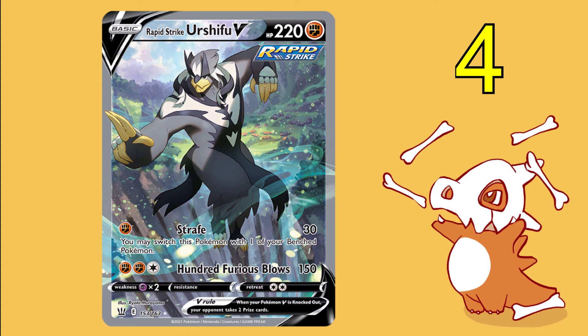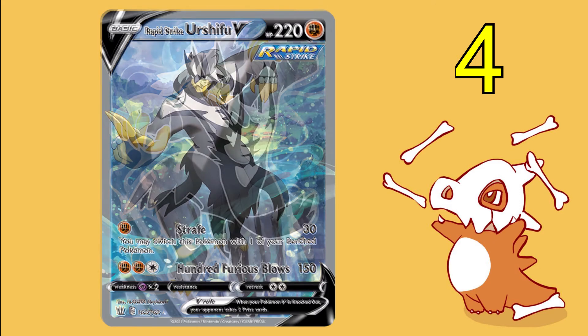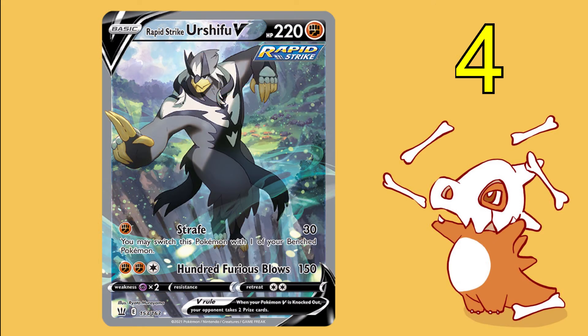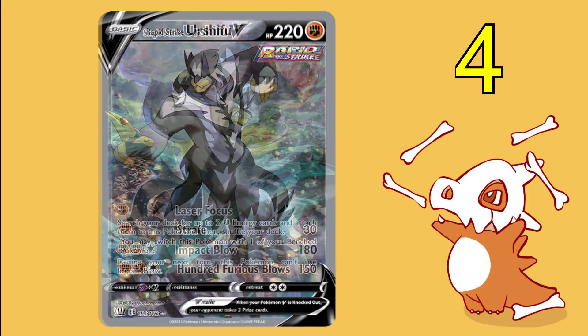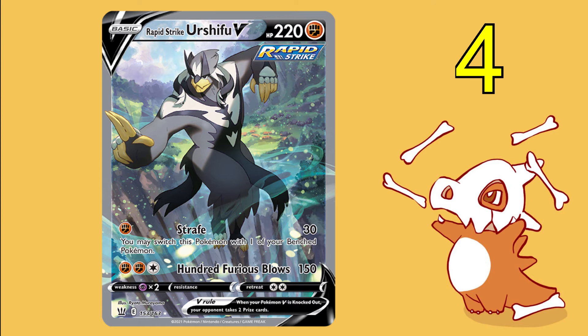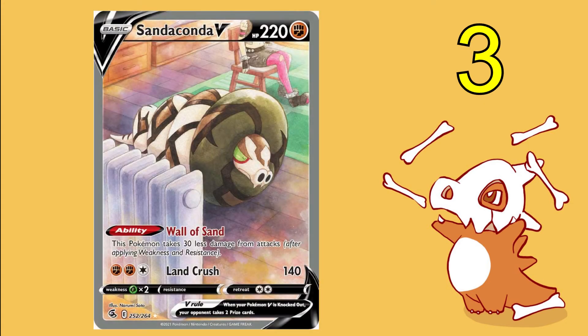At number four we have Rapid Strike Urshifu V. I think he lost a lot of points because he basically looks exactly like his full art version but is a million times harder to actually pull. The alternate art Single Strike Urshifu V is awesome, so that also knocks him down. He's just not doing much — he's literally just holding his hands up with a little bit of water around him and that's it. There's nothing else to this card. It's boring.